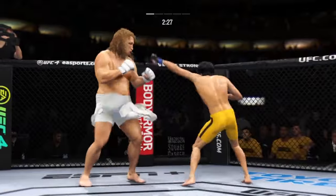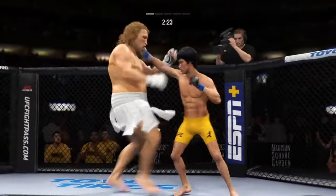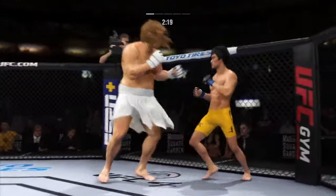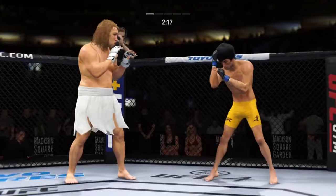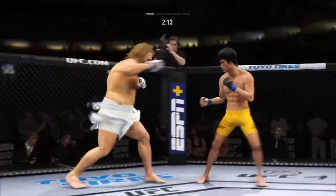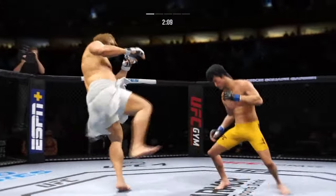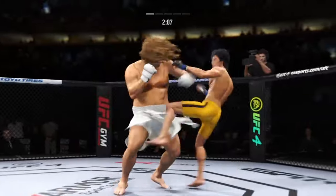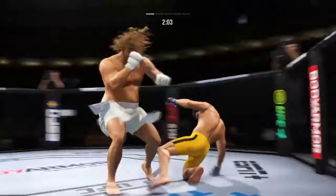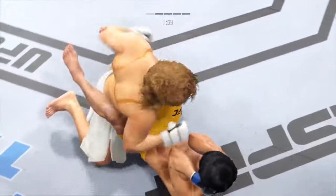He caught the kick. He engages in a single collar tie, working out of that southpaw stance. Beautiful hook there, and now he lands a combination — just opening up on him now. Big knee! He's hurt bad. He's got to pressure and chase that finish down there.